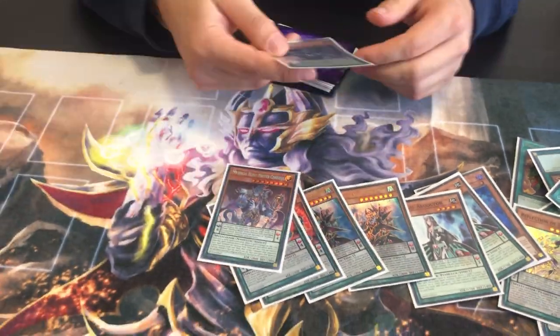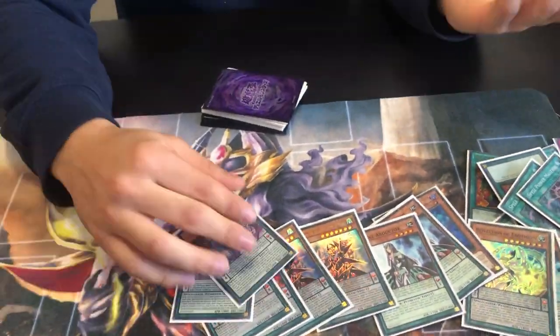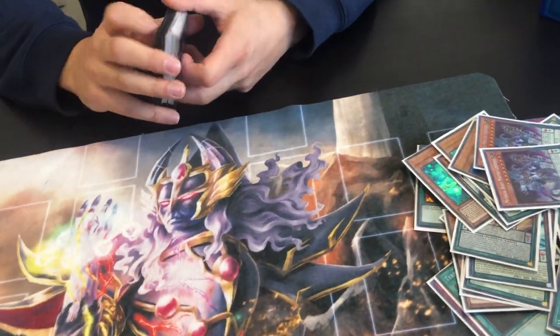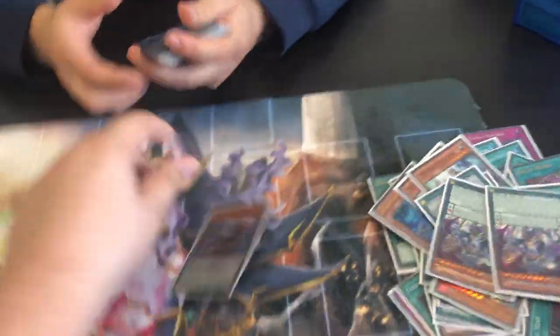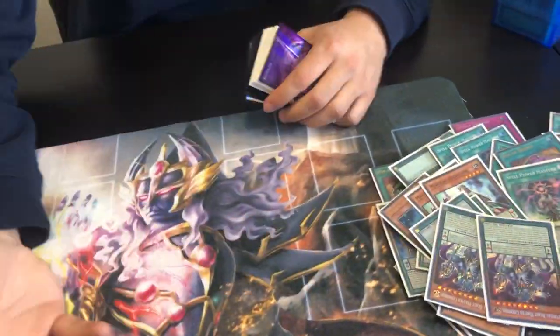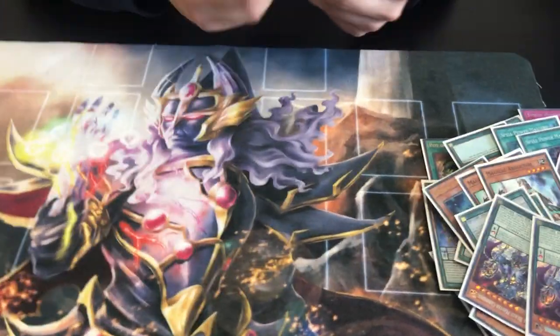Don't be scared of Winda - that matchup is free. You can use Servant Supply to get rid of it, or if you don't open it, you literally pendulum summon your hand, attack, then in Main Phase 2 you win. Winda does literally nothing. Most of the time it's Kaijua-Winda which is a free win. If it's Mechabo-Winda you have to think a little, but it's still a win, and you also have Mystic Mine making it even easier.